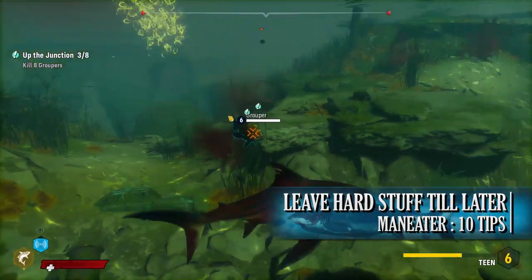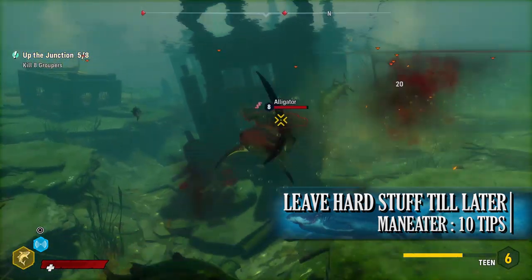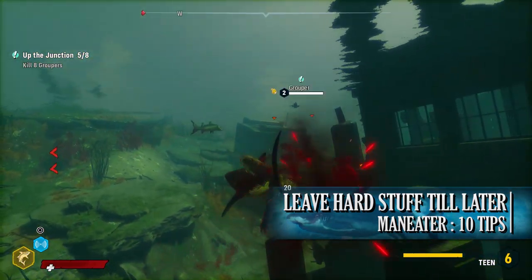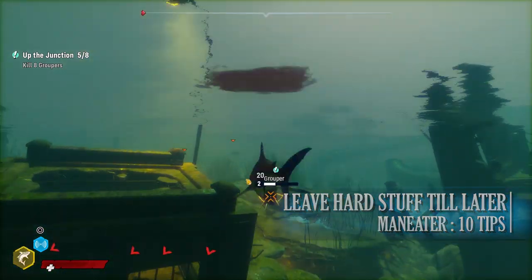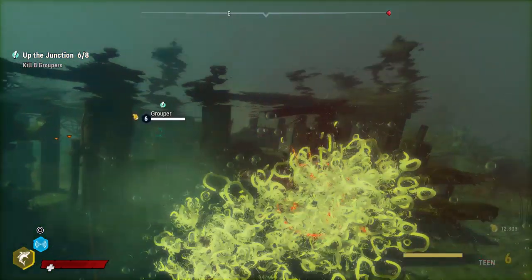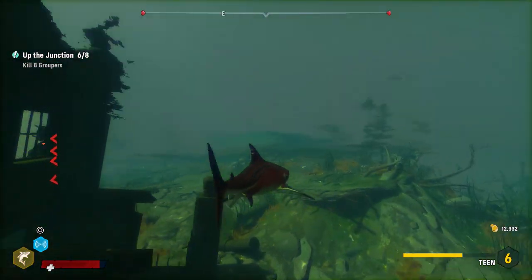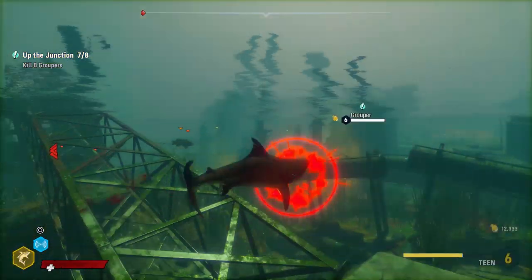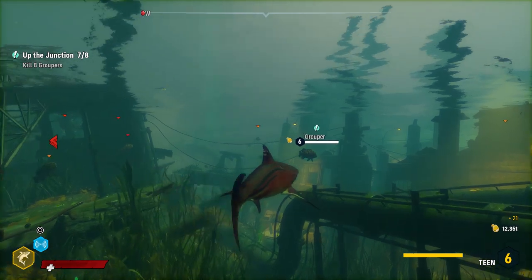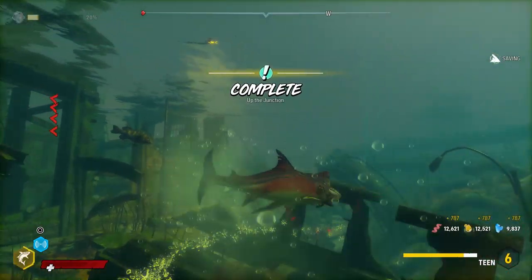The next tip is don't be scared to leave something till later. Like most RPGs, Maneater shows enemy level indicators next to their names. In the starting zone, for example, you might be level 2 or 3 and encounter a level 8 alligator — in that case, it's better to go away, level up more, and come back later. Doing this can make the game's progression feel considerably easier.